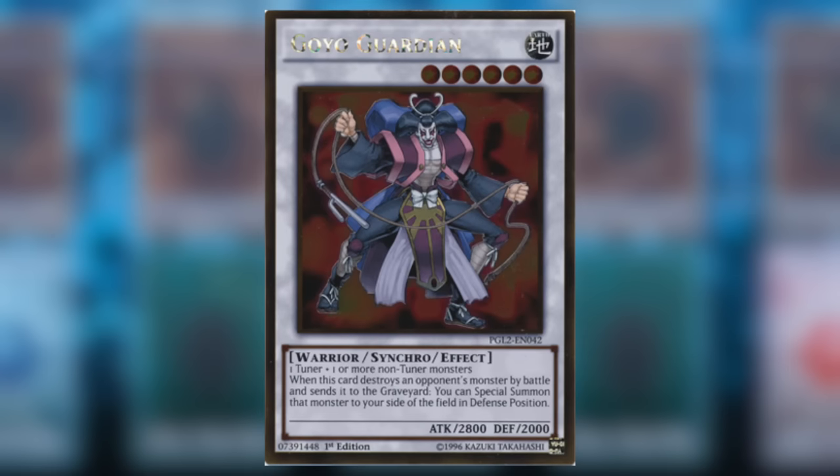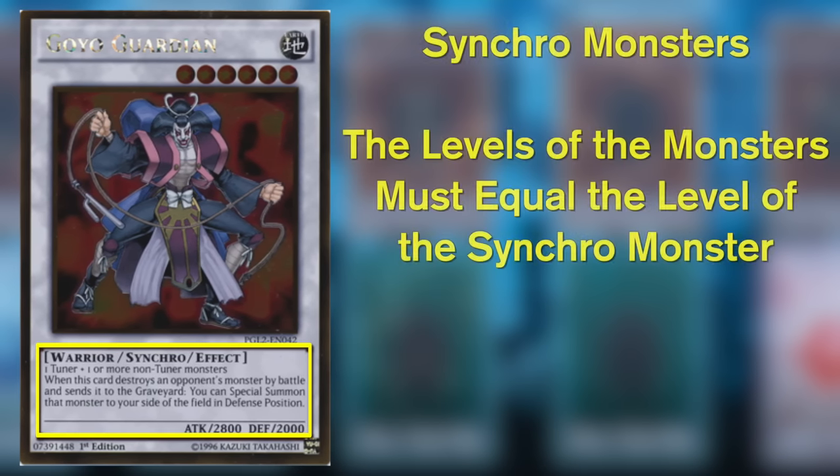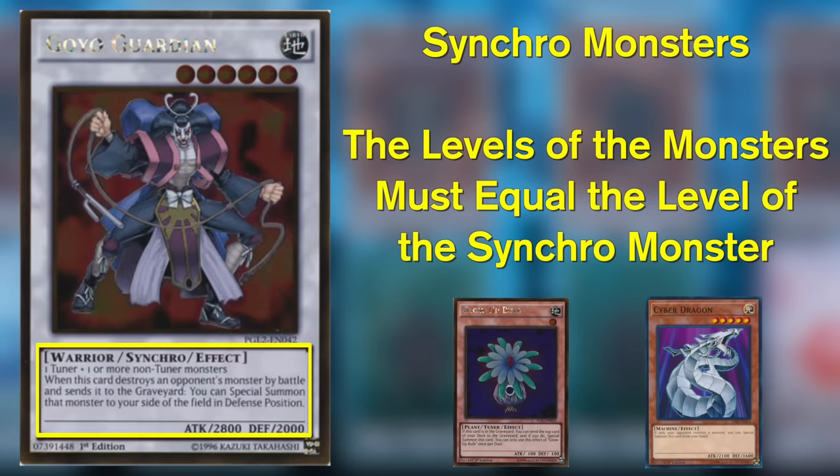Synchro monsters are defined by their white colored card border and are special summoned from the extra deck by sending the correct materials to the graveyard from your field. In the card text you will see the materials required to synchro summon that monster — very similarly to a fusion summon, except you do not need a polymerization or fusion spell card. Synchro monsters usually require a tuner monster and a non-tuner monster; you send both to the graveyard to synchro summon the monster from the extra deck.